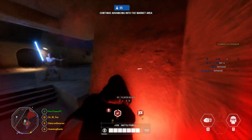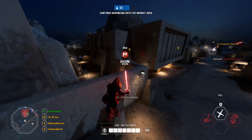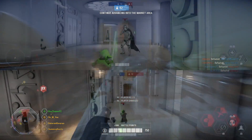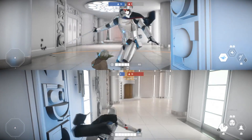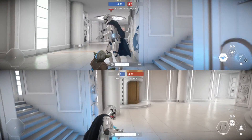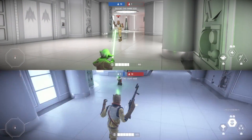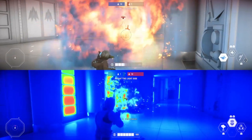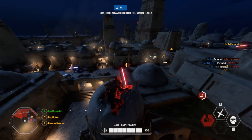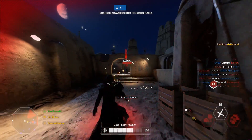The only things that cannot be blocked by Yoda in terms of heroes are lightsaber hits or dashes — so Maul's saber spin, lightsaber throw, Darth Vader's lightsaber throw, Kylo Ren's frenzy cannot be blocked, and Boba's rocket barrage cannot be blocked. Phasma's staff strike, believe it or not, actually can be blocked — if Yoda is blocking he can take on that staff strike, which is pretty cool. With Bossk, you can block the proximity mines but you cannot block his grenade launcher, so keep your distance from Bossk.